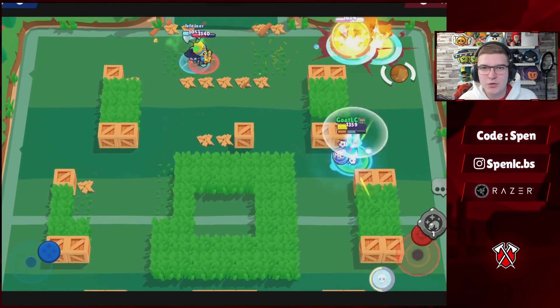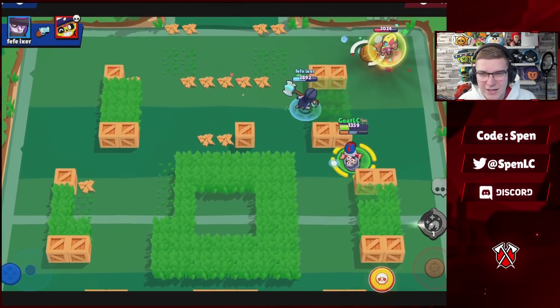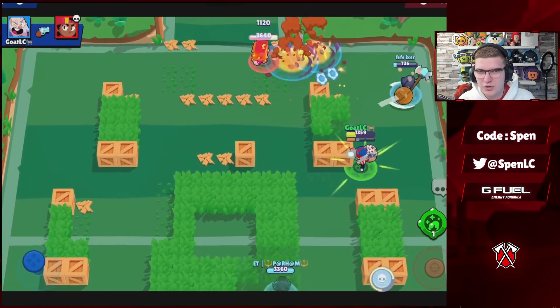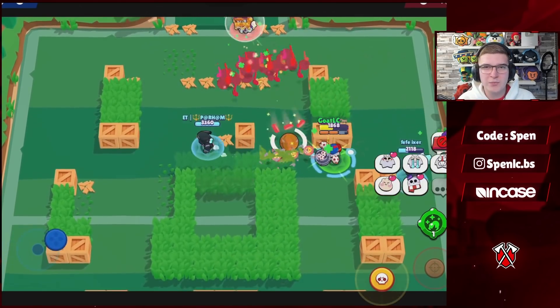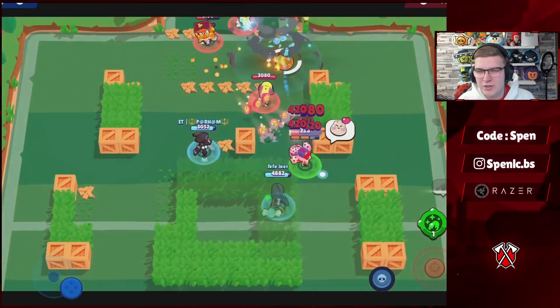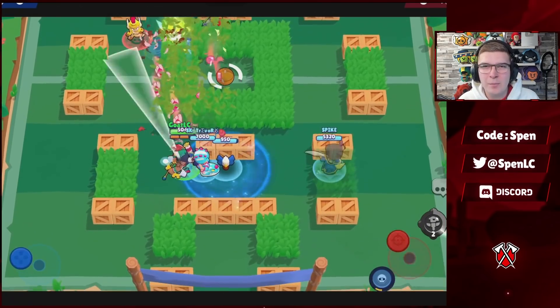Next up we have Dynamite. There's a clear winner in terms of the best build — it's the Demolition star power and the Satchel Charge gadget. Satchel Charge is by far the better gadget; Dino Jump can make some really cool plays but Demolition is really strong, especially because you can one-shot so many different brawlers in the game. That's normally why you use Dynamite in competitive — to one-shot those squishy brawlers.